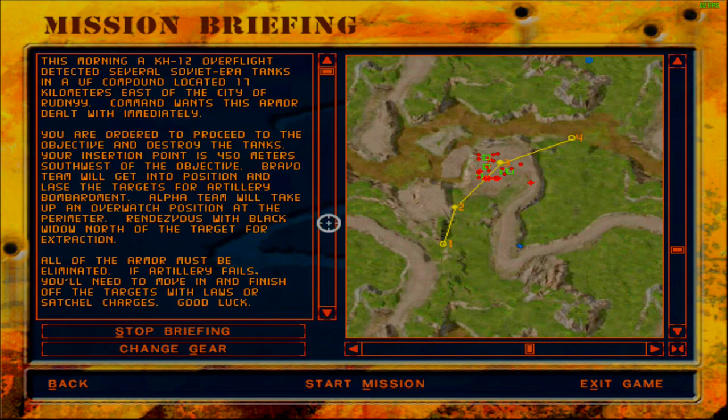A KH-12 overflight detected several Soviet-era tanks in a UF compound located 17 kilometers east of the city of Radni. Command wants this armor dealt with immediately. You are ordered to proceed to the objective and destroy the tanks. Your insertion point is 450 meters southwest of the objective. Bravo team will get into position and lase the targets for artillery bombardment. Alpha team will take up an overwatch position at the perimeter. Rendezvous with Black Widow north of the target for extraction. All armor must be eliminated. If artillery fails, you'll need to move in and finish off the targets with LAWs or satchel charges. Good luck.